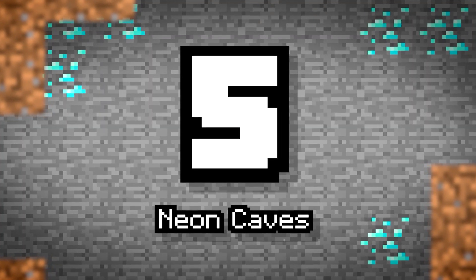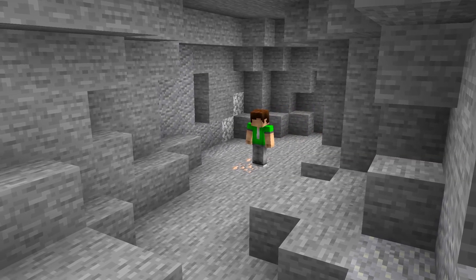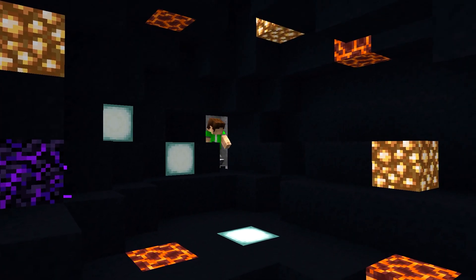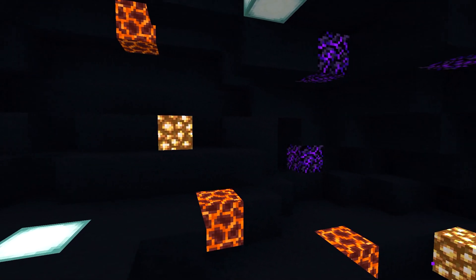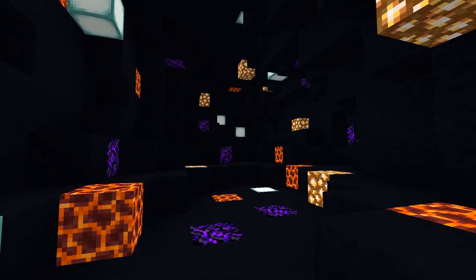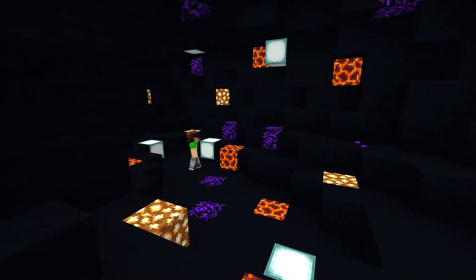Number 5: Neon Caves. On the more unusual side of things, the glow squid won this year's mob vote and will be added into the cave. It sure would be awesome to see one swimming as you're on your mining adventures. Imagine a cave that went along with the mob. Neon caves would have a dark stone texture, but that would allow all the luminescent plants to glow that much brighter.